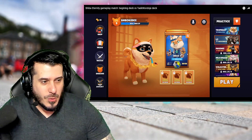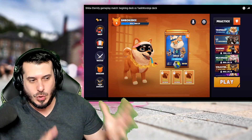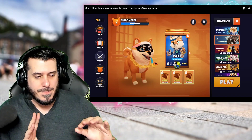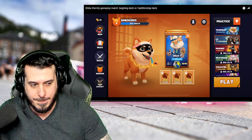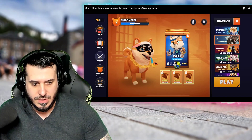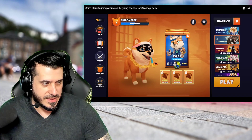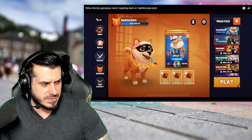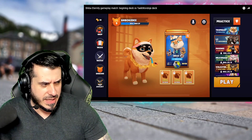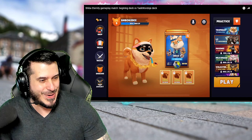So, before we begin, let's go ahead and look at what exactly is on this user interface. Obviously, you got your Dex, your Shop, your Battle, Shiboshi, and your Armory — don't know what that is. You can practice on these different game modes, and you have to be different levels to go into those game modes. How cool is that?